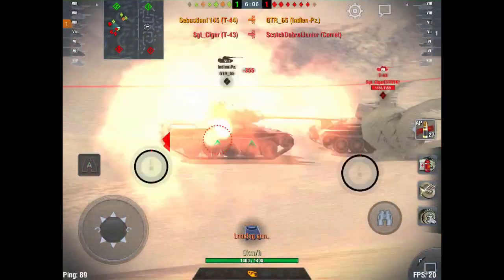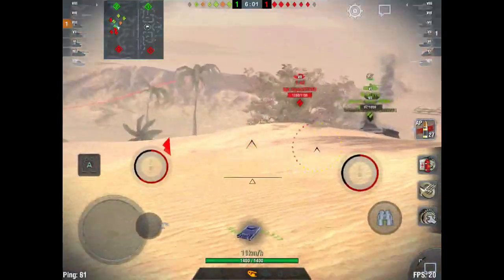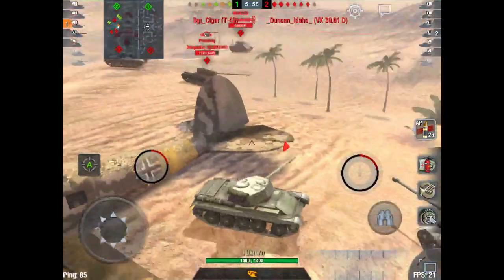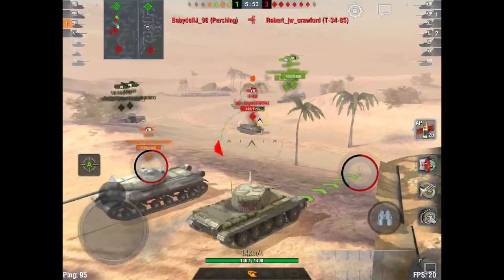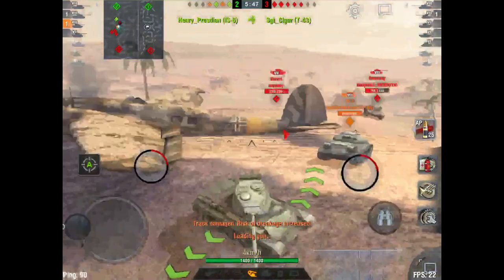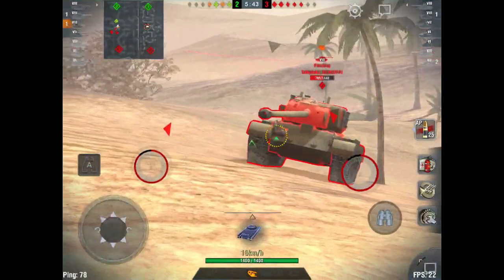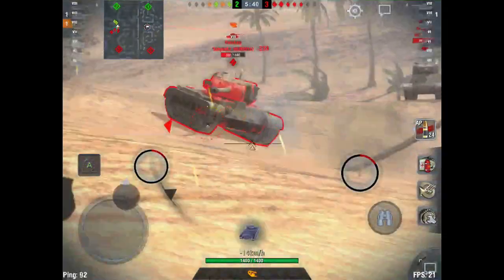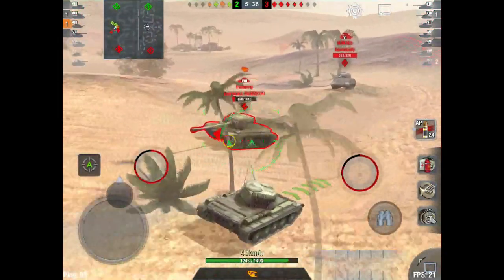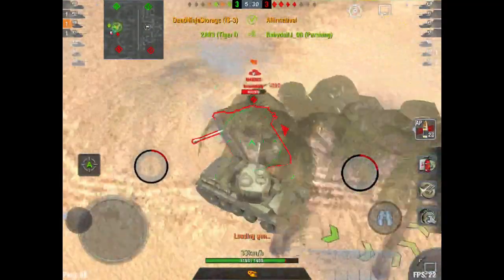A Pershing shows up — I awkwardly angle my armor and get a bounce. That's the thing about the T-44 different from the T-43: you couldn't get lucky bounces like that in the T-43 against a Pershing. But if you angle the T-44's armor it is so much more effective and can actually get you unexpected bounces. All of a sudden we're down by two tanks — get another bounce, put an AP shell in, and we take out the T-43.